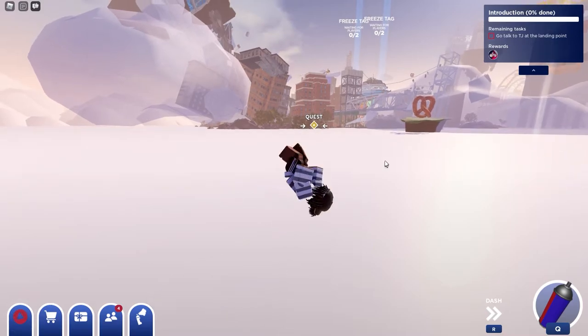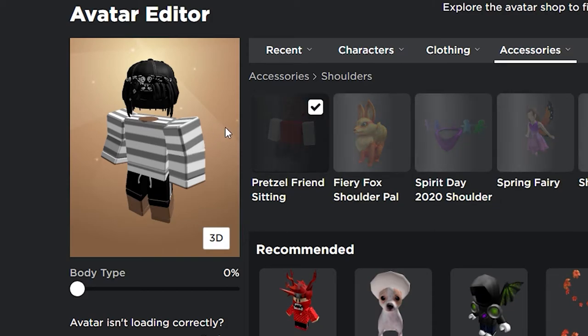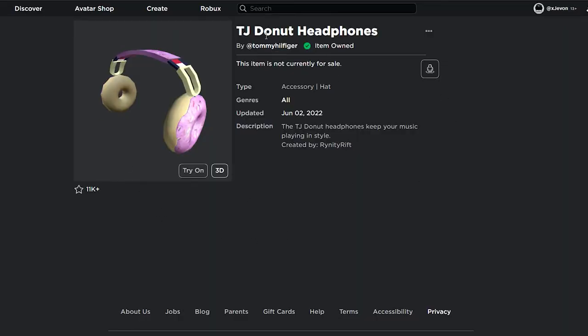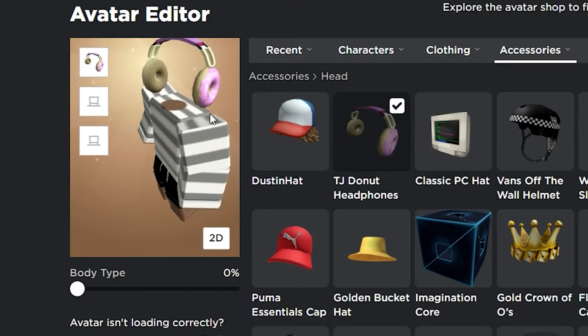Here it is — the Pretzel Friend sitting. Let's see how this looks. That looks pretty dope! I also realized we get another item just by joining the game — that also looks pretty cool.